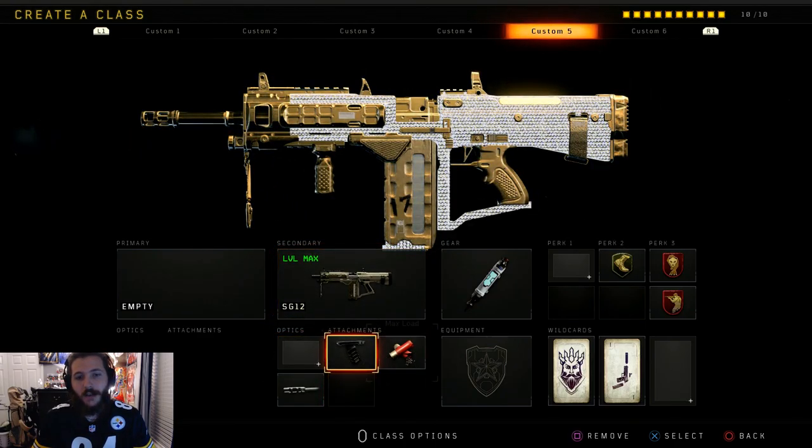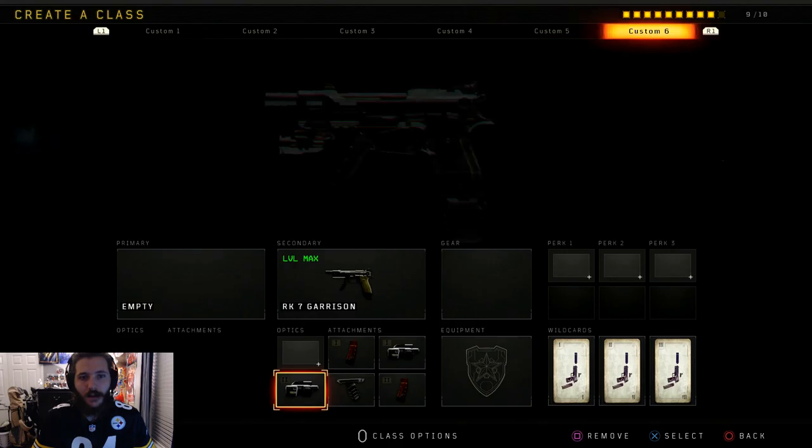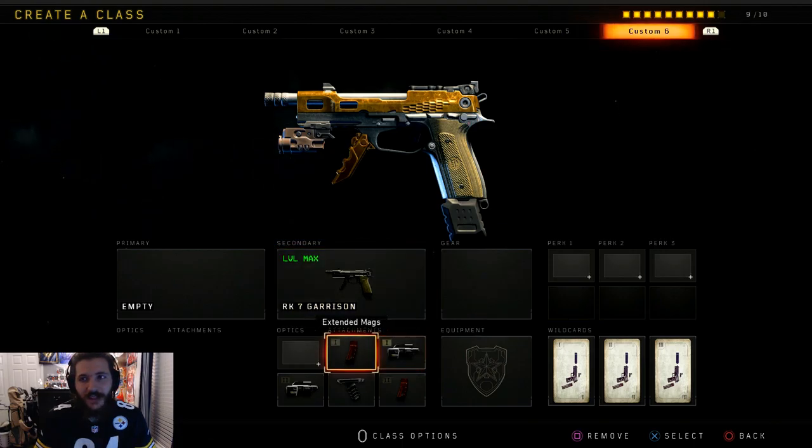Next up we have the SG12 shotgun — this is the semi-automatic shotgun with the strobe light attachment. I use steady grip, max load, long barrel. I play a lot of hardcore free-for-all to get headshots — I should have done that from the start because it's so easy to get headshots there. Here's the RK7 Garrison class I used to get it maxed out — you really don't need all of this.